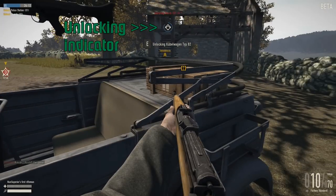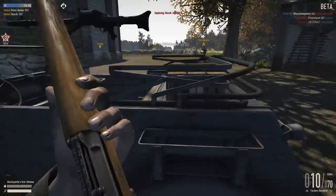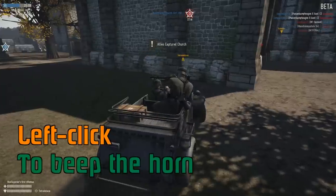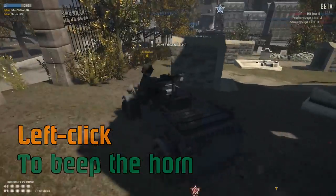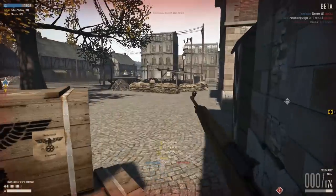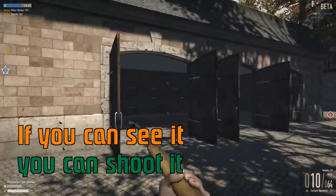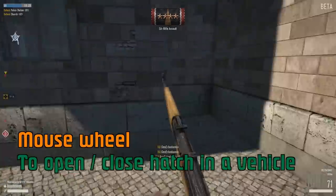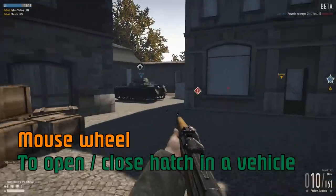The other thing to notice is on the back of vehicles there's a little ammo resupply icon. Press left mouse to beep the horn — that usually lets people know you're there and you're ready to drive around. If I'm careful, I can snipe that machine gunner. Not a whole lot of value in sticking your nose out there, let me tell you.